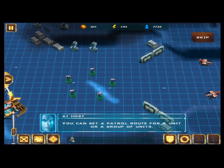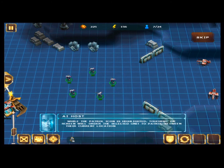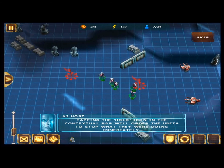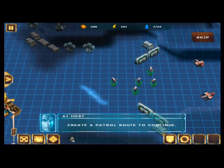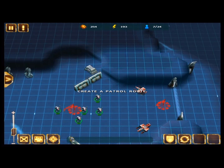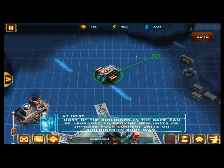You can set a patrol route for a unit or a group of units. Select the units and tap the patrol icon. While the patrol icon is highlighted, touching the screen will order the selected unit to patrol between their current location and the destination marked with the flag. Tapping the hold icon in the contextual bar will order the units to stop immediately. Create a patrol route to continue.